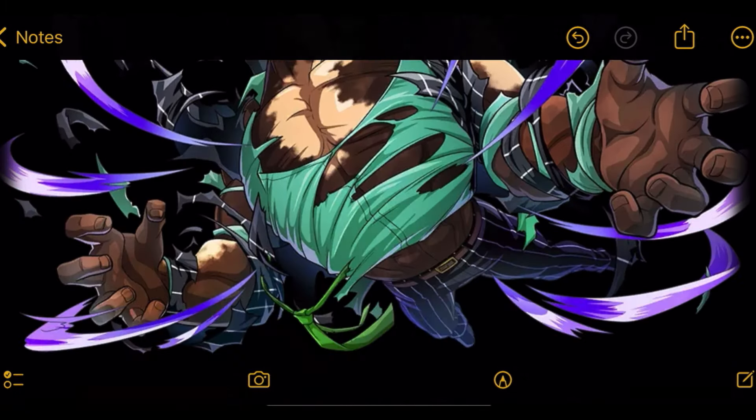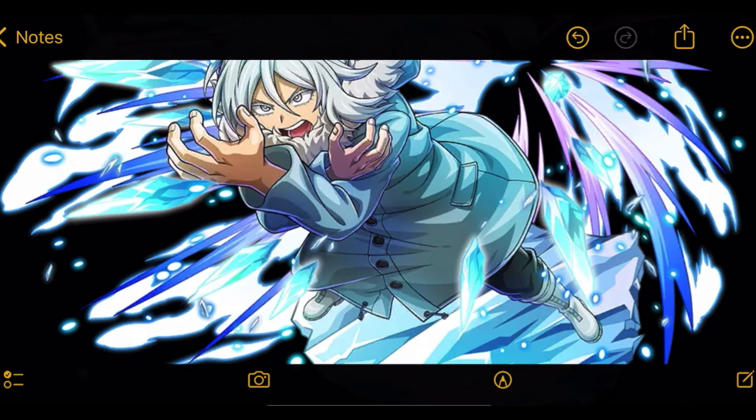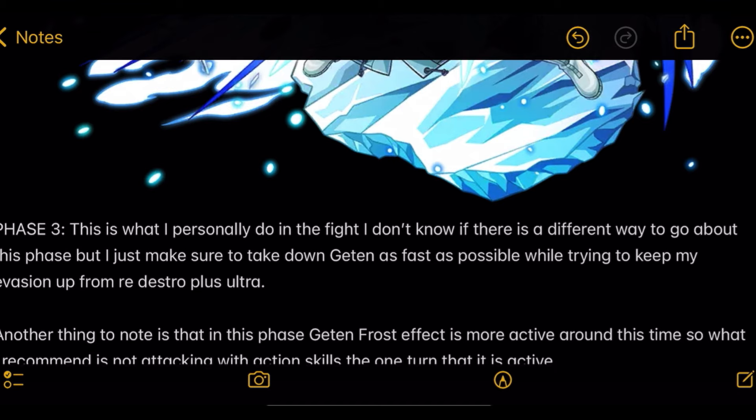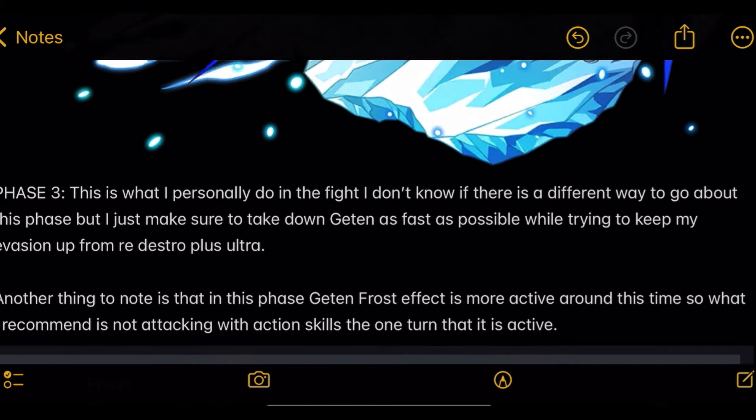As you can see here, just attack Redestro, get him low, and then with that red arrow pointing at Gantan, get Gantan low and move on to Phase 3.